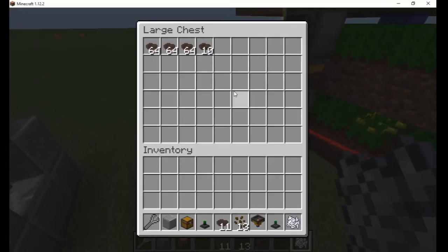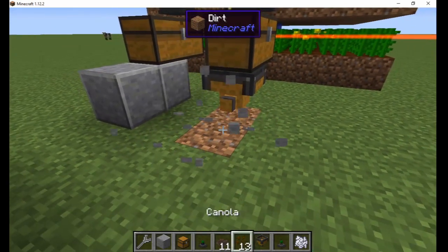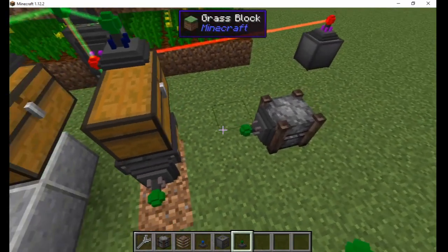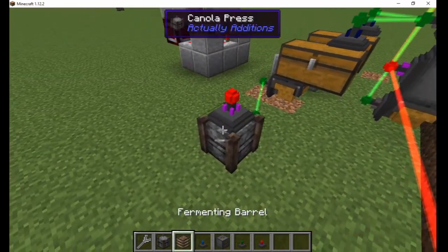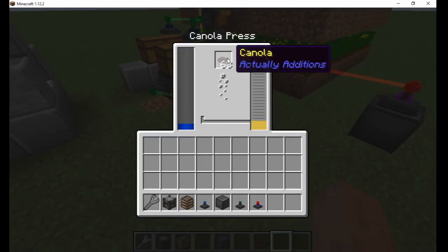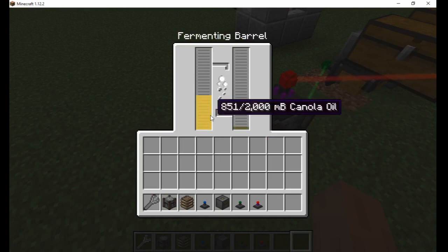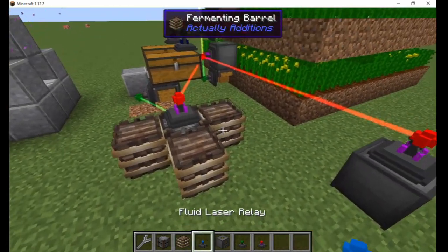This will take a while, unless you've got some bone meal handy. I place a hopping interface under the canola chest, facing into an item relay. Then I place a canola press nearby and attach another item relay connected to the canola output. Add an energy relay on top and connect that to the power. Now you can see the canola turning into oil. Place some fermenting barrels around the sides of the press and the oil will flow in and become refined. These barrels do not need power, but they are slower than the press, which is why I used three.